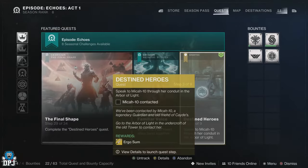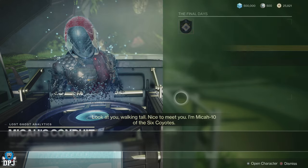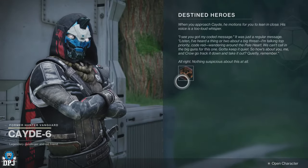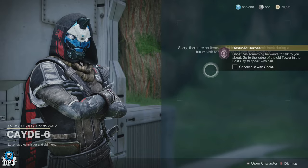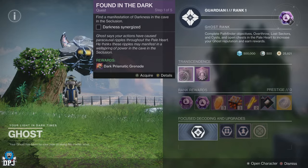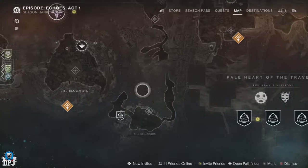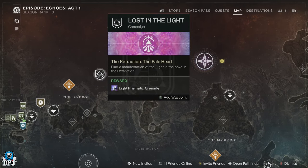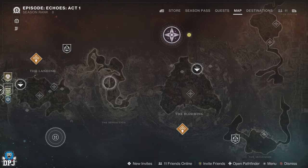The next step is speaking to Mika-10, who will give you another quest — keep that aside as it's not part of getting this exotic sword. From this point, head back to Cayde-6 at the Lost City, where he will give you another exotic quest for a sniper rifle called the Wild Card — again, keep this aside as it doesn't relate to the exotic sword quest. Then speak to Ghost, and available to pick up will be 2 quests you have to complete to progress the Ergo Sum exotic sword quest. These 2 quests are called Found in the Dark and Last in the Light, and both progress your Prismatic subclass, rewarding the Void subclass and things to do with Strand. These 2 quests are found on the Pale Heart director.